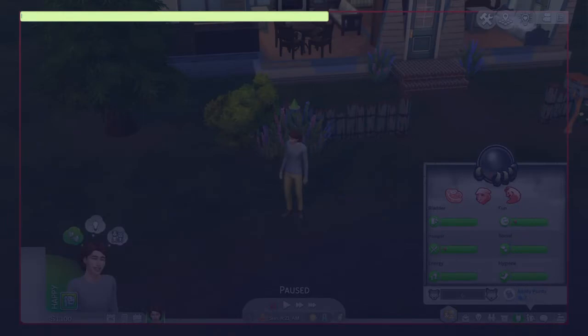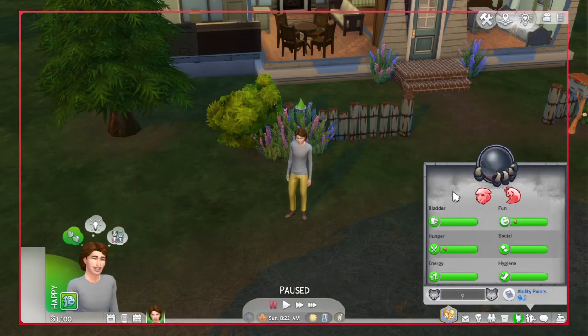I'm actually gonna show you guys how to remove your temperaments too — I forgot to show you guys that. So we're just gonna go ahead and put traits.remove_trait space trait_occult_werewolf underscore temperaments, and we're just gonna get rid of Carnivore real quick. As you can see, Carnivore is gone.